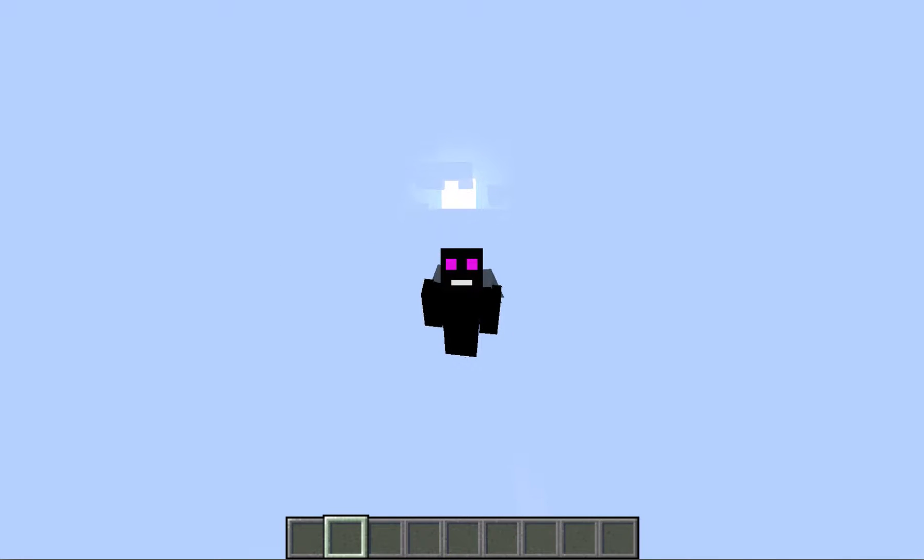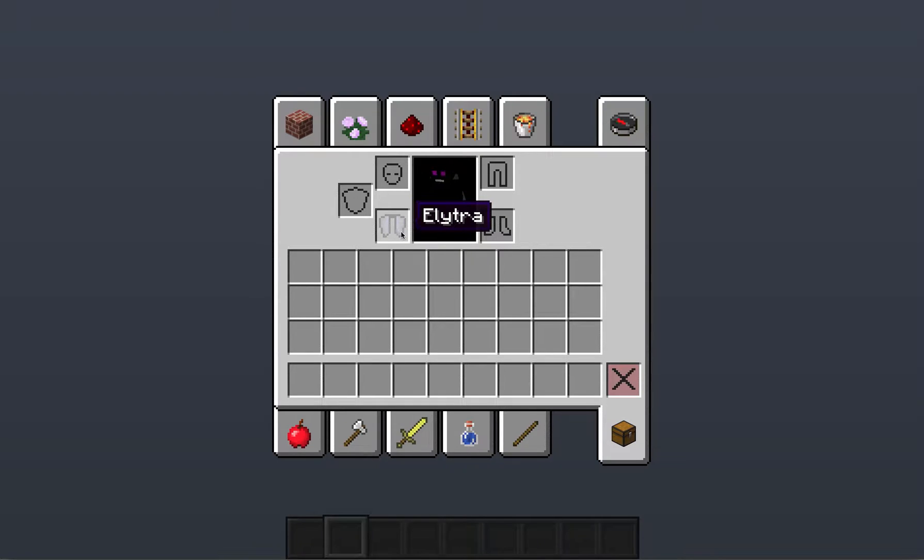This is a really brief Minecraft let's play — more of a tutorial. Minecraft 1.9 came out just yesterday, which is pretty exciting. As you can see on my back is an elytra, and what you do with it — at first I thought you put it in here, but you actually don't, you put it in here, so you can fly.